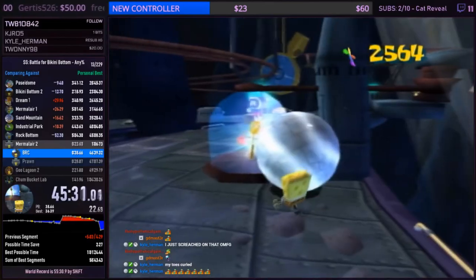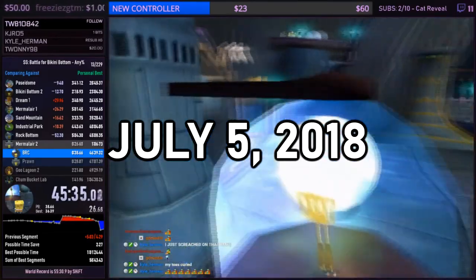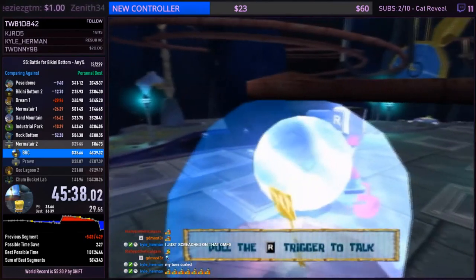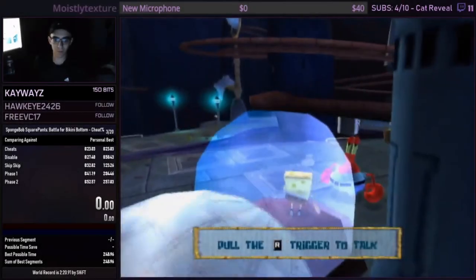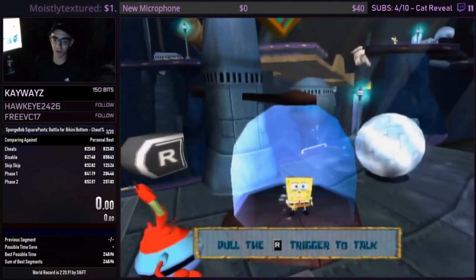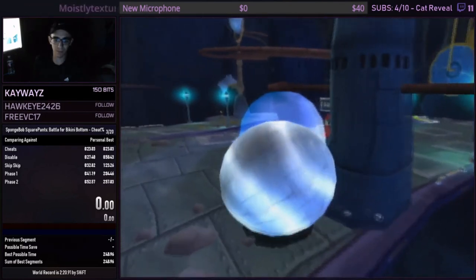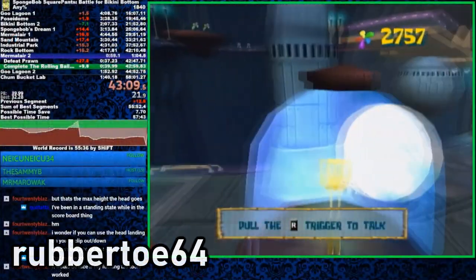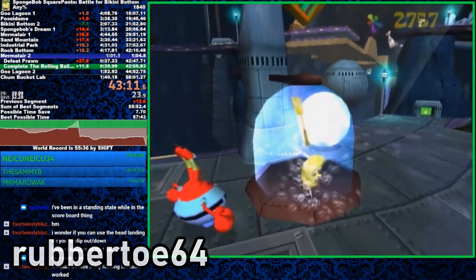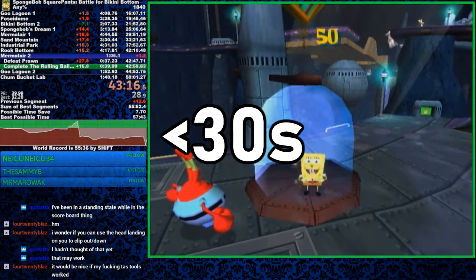Less than a month later, another way to clip into the cage was found. On July 5, 2018, the narrator discovered an even faster way to clip into the cage. Instead of taking the ball all the way around to Mr. Krabs, you can smash yourself between the ball and the cage, then perform an L-bowl at the right time. The ball gives you enough displacement to clip straight through the cage. This saved roughly 5 more seconds off the previous method, taking less than 30 seconds total.